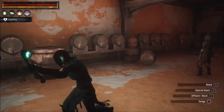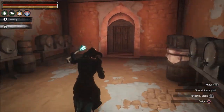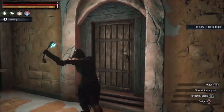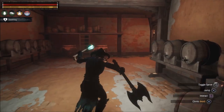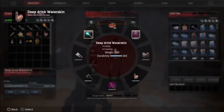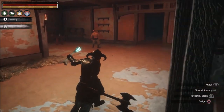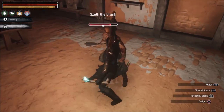Alright, so we are in the wine cellar — we are literally in a wine cellar, look at all this wine. Let's keep going. Let's take out our weapon, and I've got some water here which might come in handy. Oh, we just started and we already got a boss here.